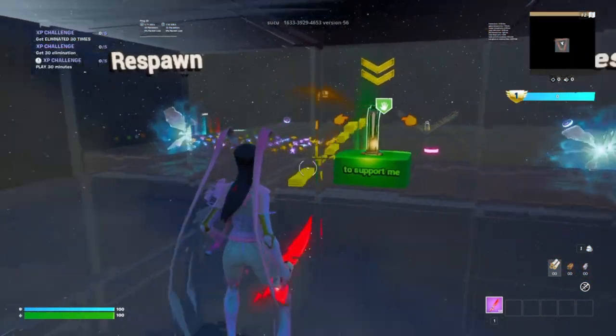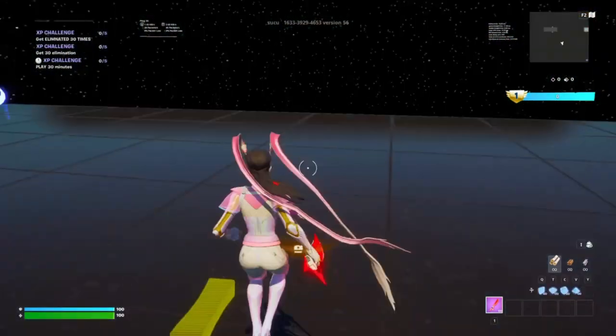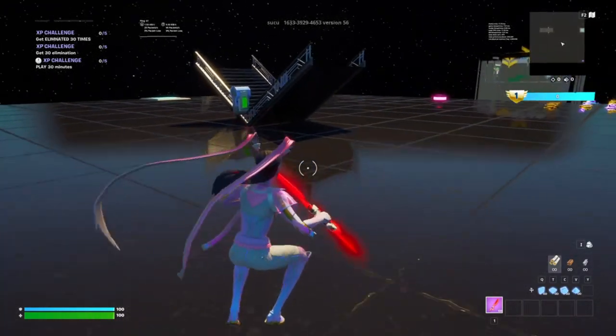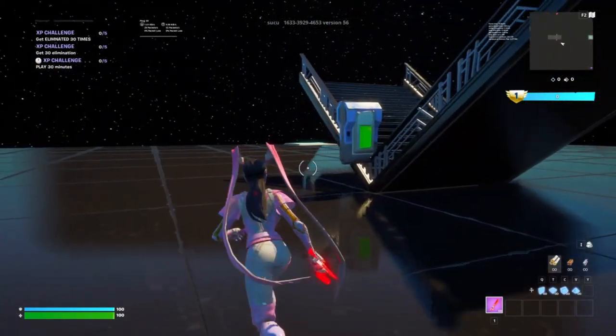Once you get into this map, you're going to basically turn to the left and you're going to see a rift. Go into the rift and once you go through it, you'll basically transfer to this 1v1 arena section.